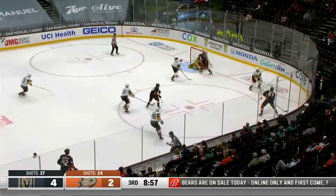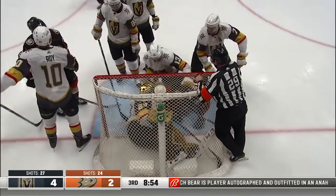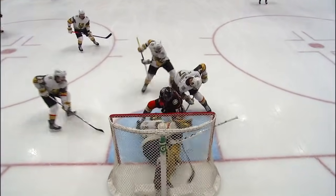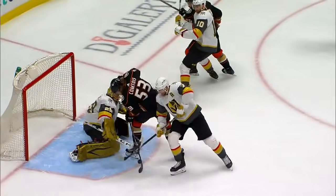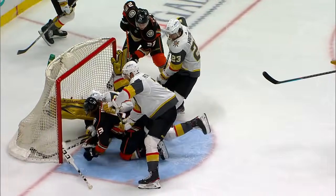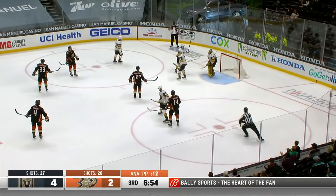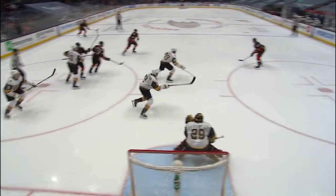A little turnover by the Golden Knights off the faceoff win, and a redirect by Steele right into the goal crease. Trying to jam it home was Comtois, and Fleury — part of his body in the net but the puck is not. Sam Steele with the redirect — there's the battle, and a good job by Fleury. Draw to the left of Fleury with just under seven to go in the game, and it's a clean faceoff win. Raquel shot in the glove of Fleury — great stop. Had to catch it before he could release the shot. The puck was standing on edge.